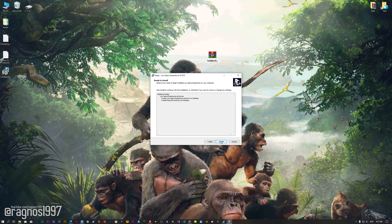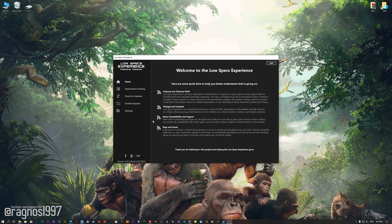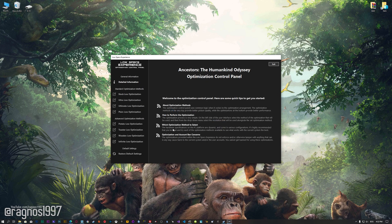First of all, start the installation process for the Low Specs Experience. Once it's done, start it from the newly created Desktop shortcut and select the optimization catalog. From this drop-down menu select Ancestors The Humankind Odyssey and then press load the optimization package. Low Specs Experience will now automatically check if the game version currently installed is supported by this optimization. If it is, press OK and the optimization control panel will load.